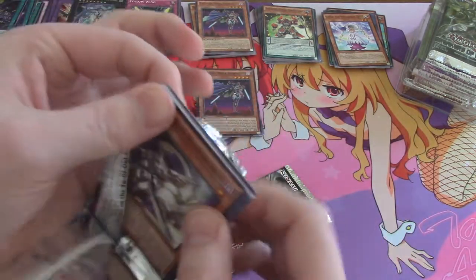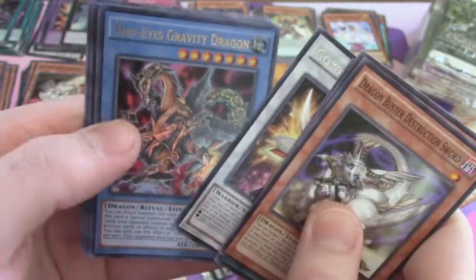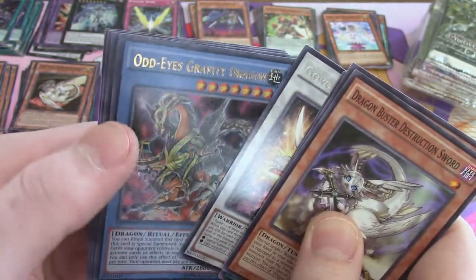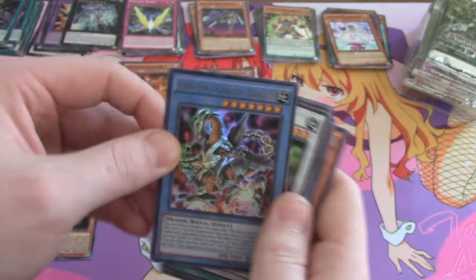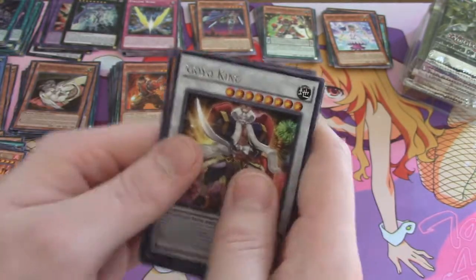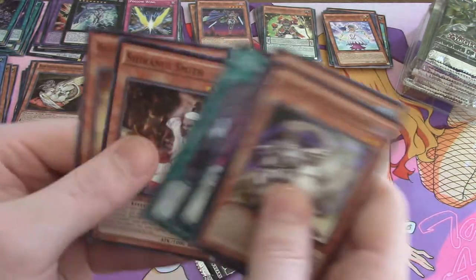Sorry guys, long video with a lot of talking and discussing. Goyo King — and there's Odd Eyes Gravity Dragon! That's another nice ultra, so that's our fifth ultra — that completes the ratio for the printing. Hopefully we can still get the second secret then.